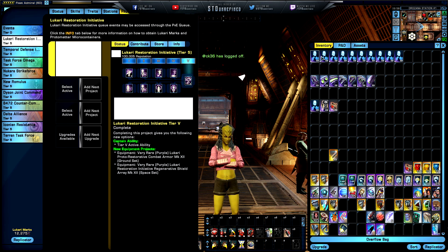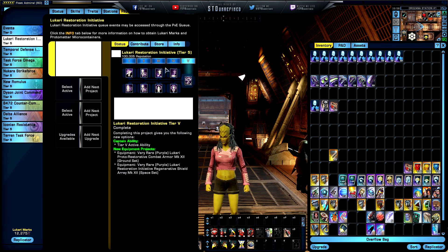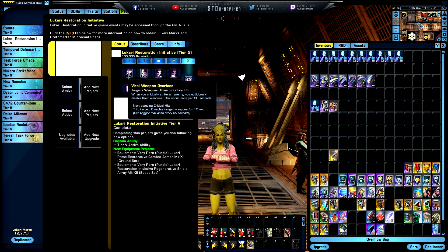Do note that on the Triple Test Server you'll see some weird icons — that doesn't mean anything, it's just an icon that hasn't been updated yet. These are just for testing purposes. Now let's talk about the reputation tree for the Lukari Restoration Initiative. Leveling to tier one gives you two passive abilities, the first being Viral Weapon Overload: target weapons go offline on a critical hit.